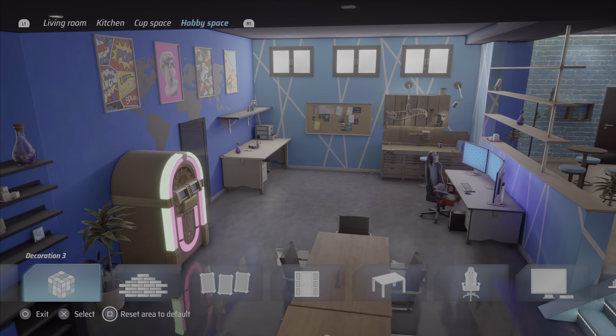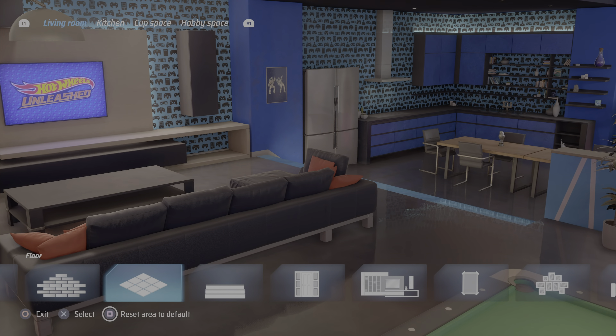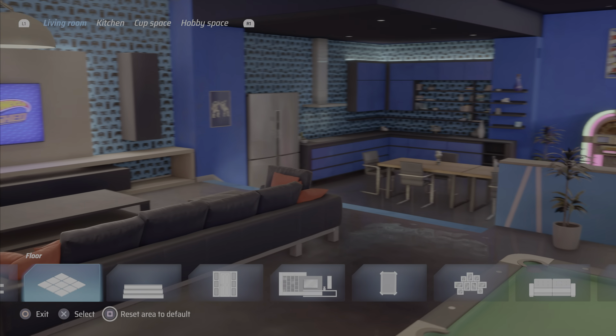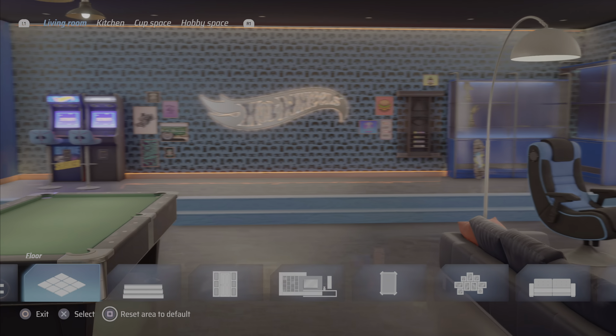Did I forget to change the floor in there? Or is there a glisten on it? I think it's just there's a light in here — it looks brighter than it actually is. Okay, so that is the basement. I don't really know what the point of this place is, like why am I customizing it? I'm pretty sure it all comes down to — you can build tracks in here.